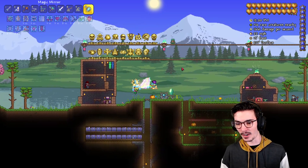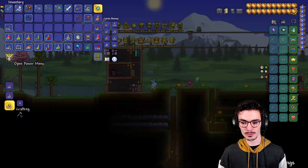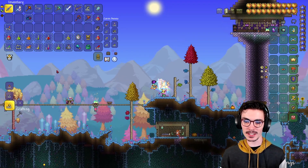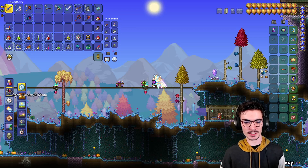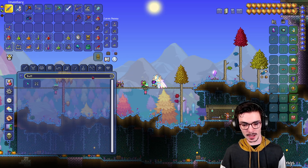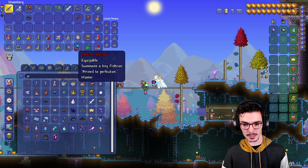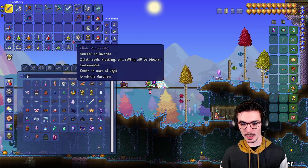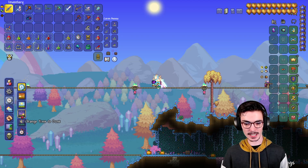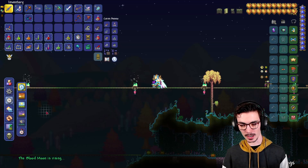Next up we're going to fight the Empress of Light. Should we do a daytime fight as well? We'll start off doing nighttime. We need the Prismatic Lacewing. I don't have the Guide to Critter Companionship, so that's good. Let's change it to nighttime — got dusk, got a blood moon. Let me just skip this. Blood moon is ending and right now we're back at dusk.